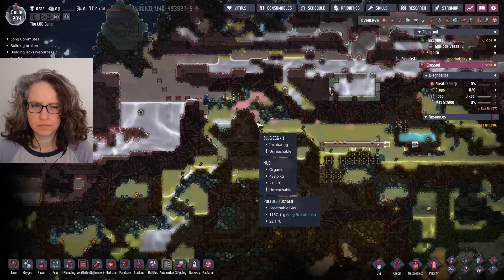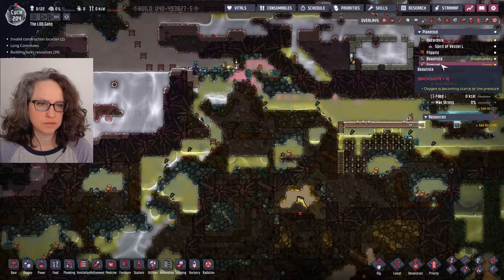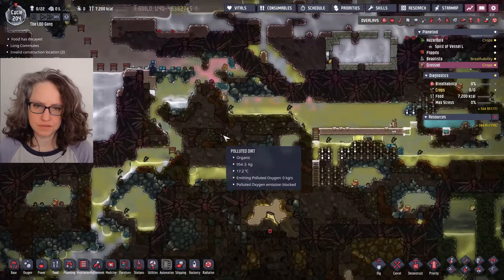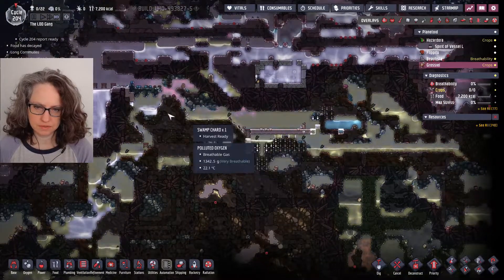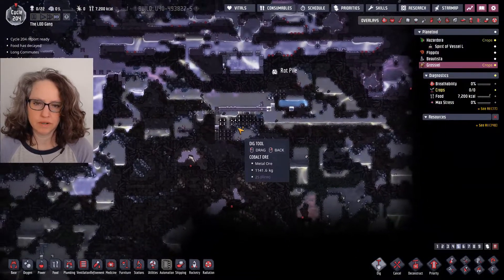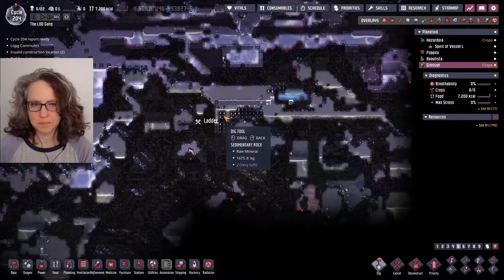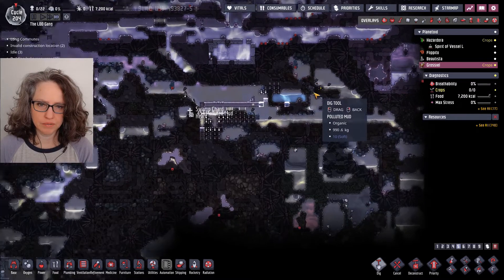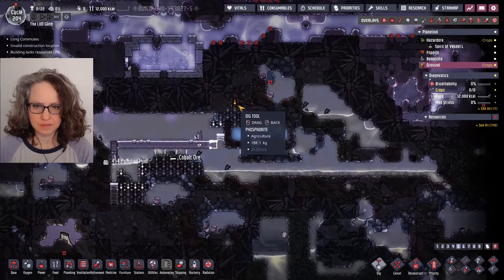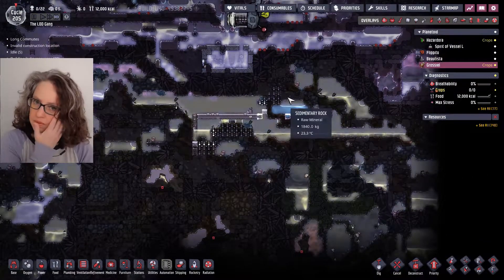Here we are on Growseal — I'm never going to know how to say it. I guess I get to just choose; I don't think it's a real word. I made a pit big enough that I can just dig above it without any damage. And the only great thing about this planet, except for the metal volcanoes, is that there's plenty of food right when you arrive, so I don't have to worry about starvation of the first settlers.